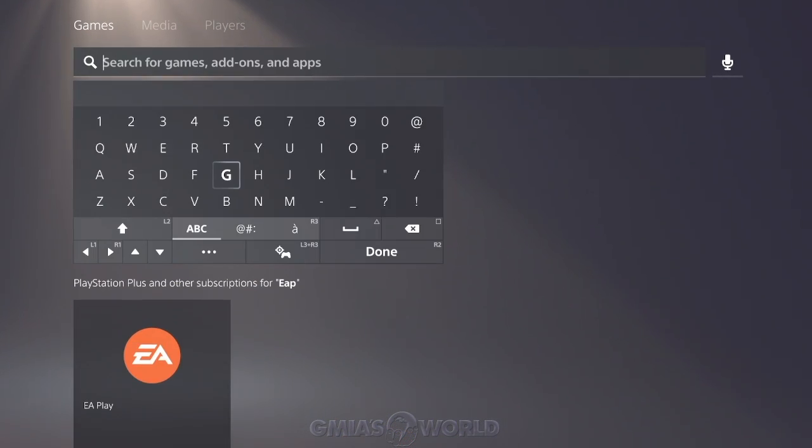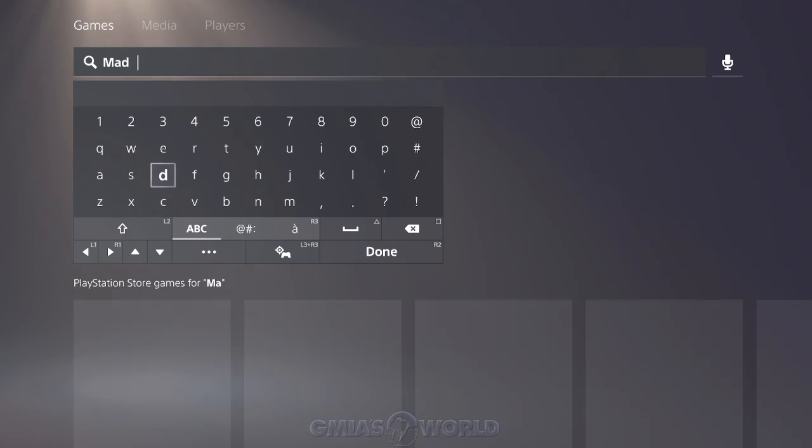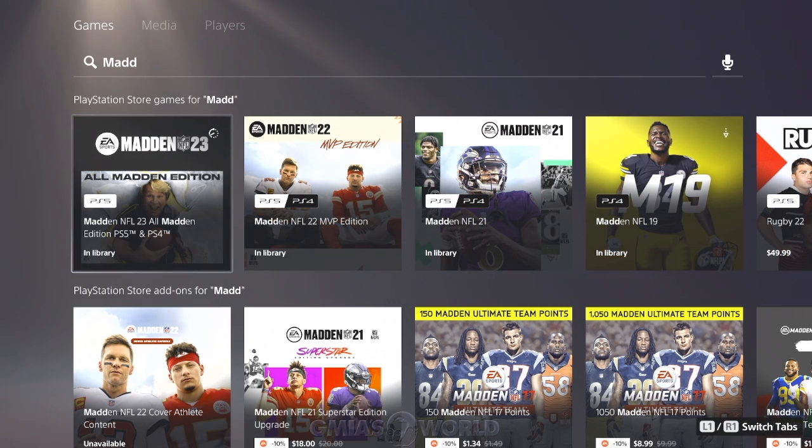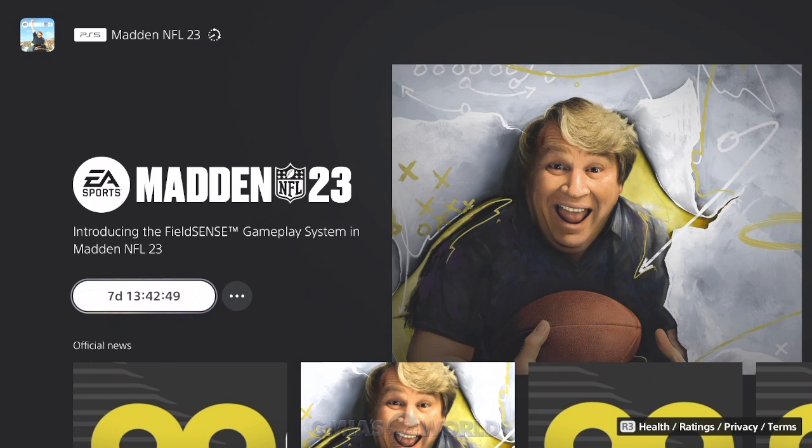When you search the All Madden Edition, if you already have it pre-ordered it should pop up in your library. For those of you that pre-ordered before or at July 22nd, you're going to get that bonus player — like the Micah Parsons, the Barry Sanders, Cam Chancellor, all that stuff. If you recently did it after that date, you no longer get that player — you won't get the bonus 87 and stuff like that. But you will get the game earlier.